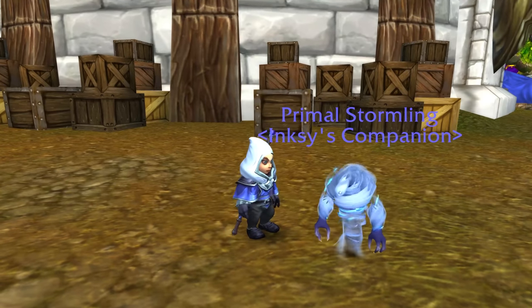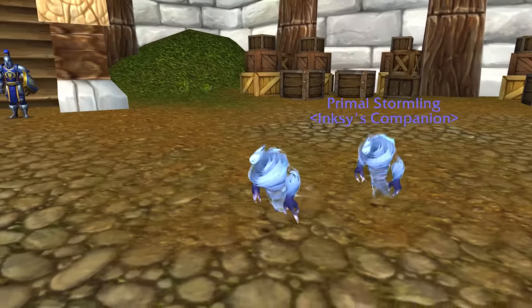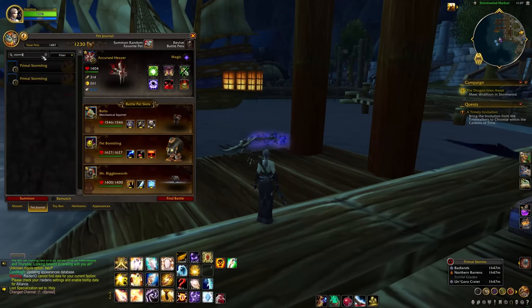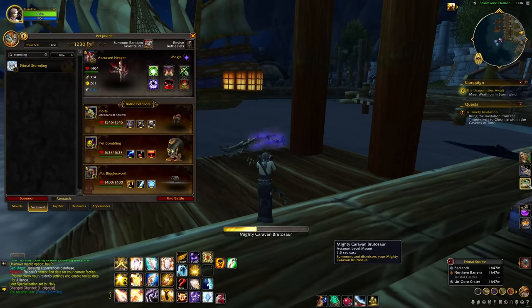There is also a Primal Stormling pet from the event, which is roughly gnome-sized. You can get one of these per character for doing the event intro quest, and they are cageable. That means you could do that intro quest on all of your alts and bank up extra Stormlings to sell, perhaps later on when they're no longer obtainable.